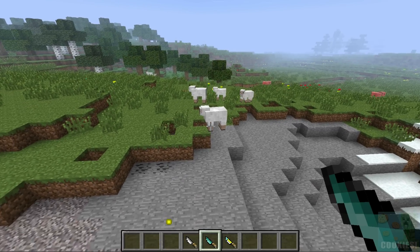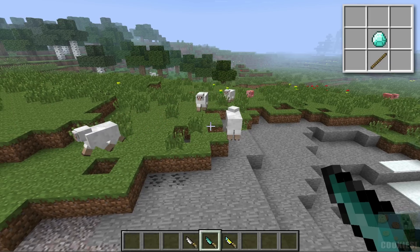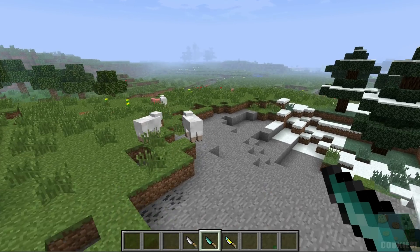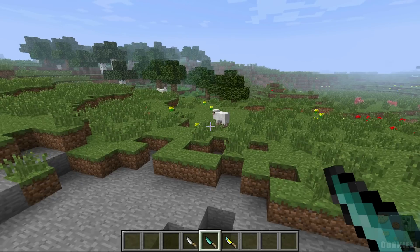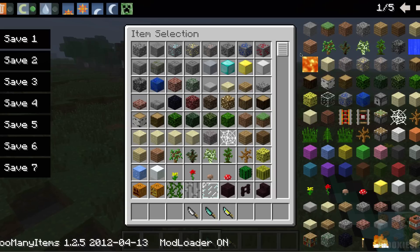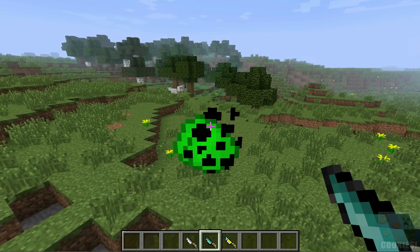We have our diamond knife crafting recipe up in the corner. It deals 22 hearts of damage and kills most normal mobs, and it is stackable up to 16. If we go ahead and chuck it at this sheep here you'll see it dies — and that pig too.